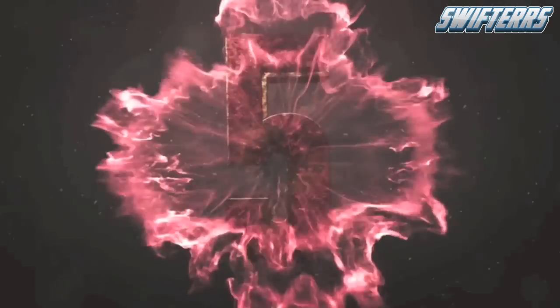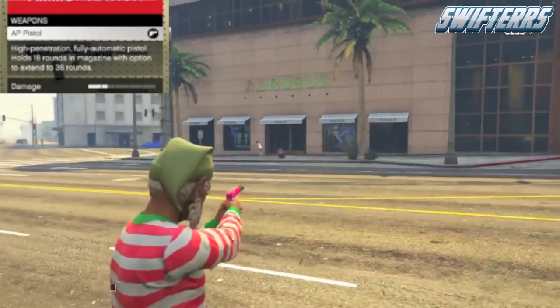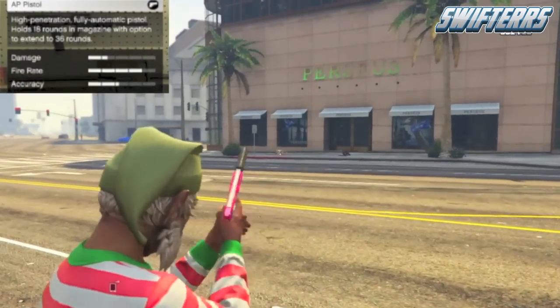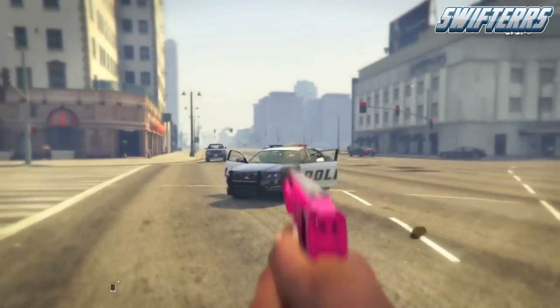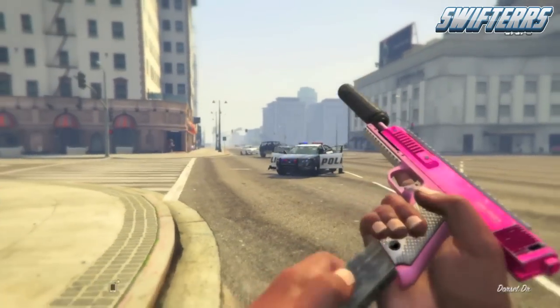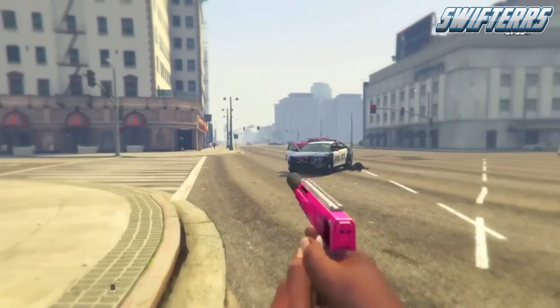Coming in at spot number 5, we've got a small but deadly weapon — spot number 5 goes to the AP Pistol. I absolutely love using this weapon especially when I'm driving around in cars. Due to its high fire rate it easily kills pedestrians, police officers, or any random player in a GTA 5 online session, which is why spot number 5 goes to the AP Pistol.